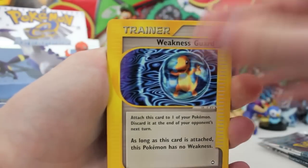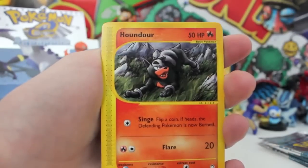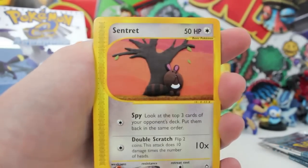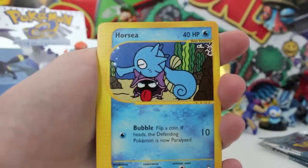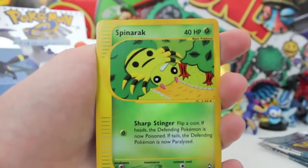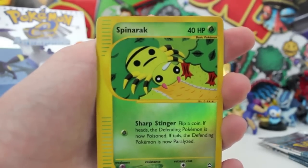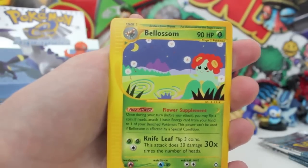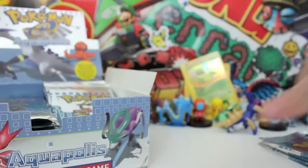We've got a Weakness Guard, a Darkness Cube, a Miltank, a Houndour — that looks so cool. I think the artwork on the Houndour must change all the time because we pulled one before and it did not look like that. We've got a Sentret, a Porygon, a Horsea — I love the artwork on that Horsea — a Spinarock reverse, and a regular Bellossom with Leaf Blade. What a gangster-looking attack for such a cute Pokémon.